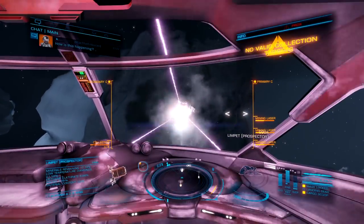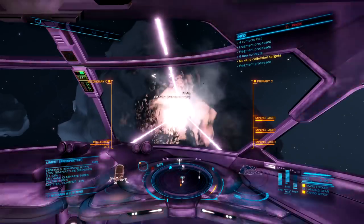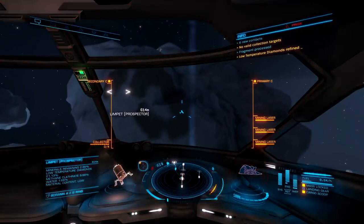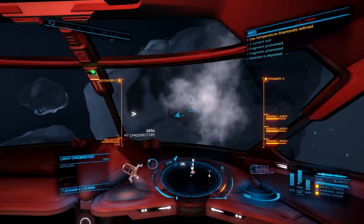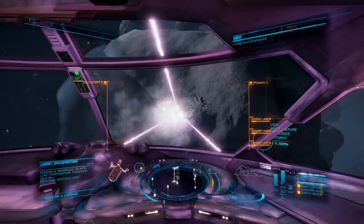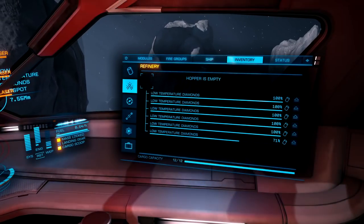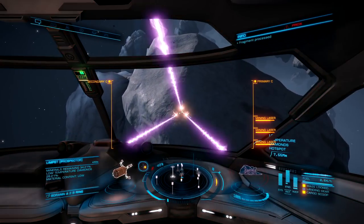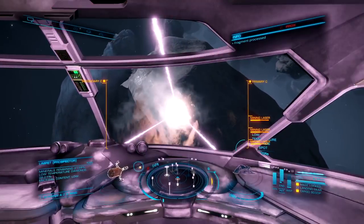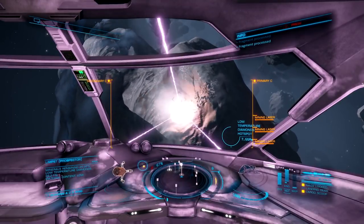I hope this video and all future Elite Dangerous videos help your gameplay. Now that I've done the shameless plug, let's get back to raking in a whole bunch of space cheddar. Now that this asteroid is depleted, let's skip to the end where I'm just about to have my cargo racks completely filled up as well as my hopper. Then we can get the heck out of here and spend all this space cheddar we're about to make, unless of course I get myself interdicted by pirates.